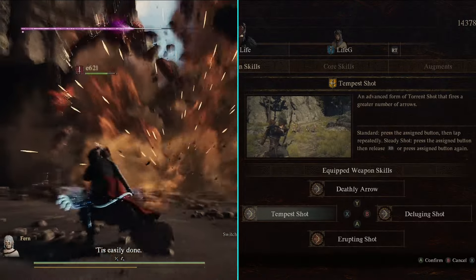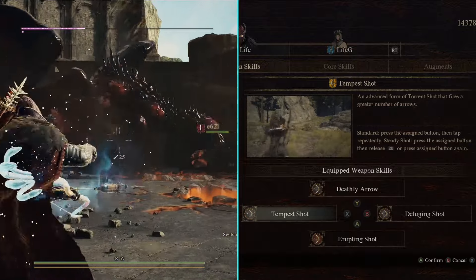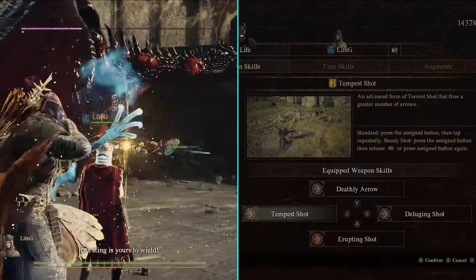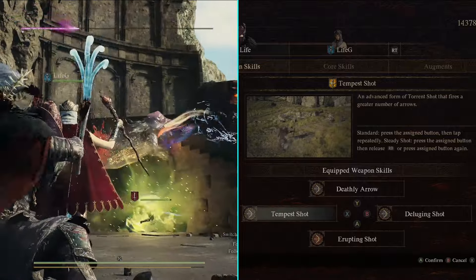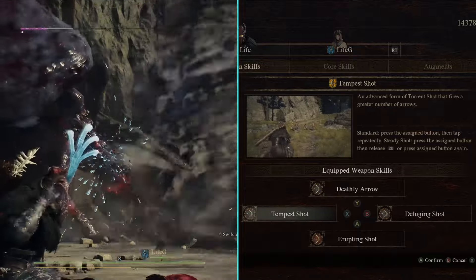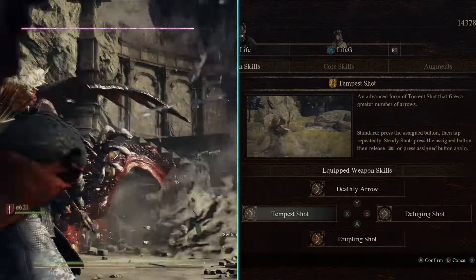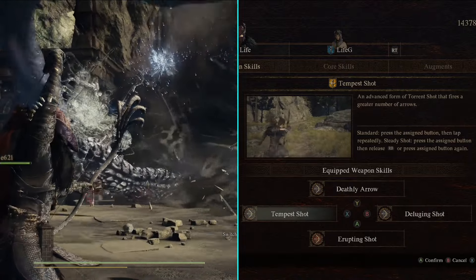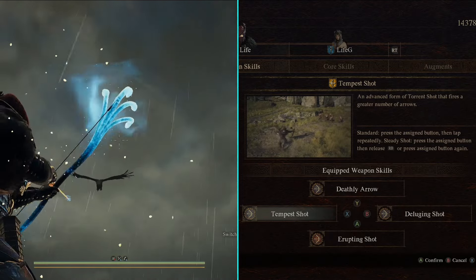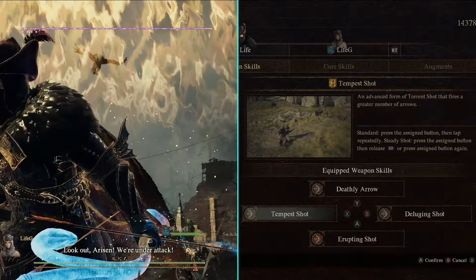For the weapon skills, I spent hours testing every weapon skill for the archer and some were underwhelming. The first weapon skill I'm using is Tempest Shot, which will allow you to quickly shoot arrows continuously until you run out of stamina or after some time. When using this skill you will be stationary, so ideally you want to use it when enemies are not targeting you. I mostly use this skill on bosses that are knocked down or frozen, so you can easily fire multiple arrows at the boss's weak points and shred their health. Be aware that this skill will quickly drain your stamina.